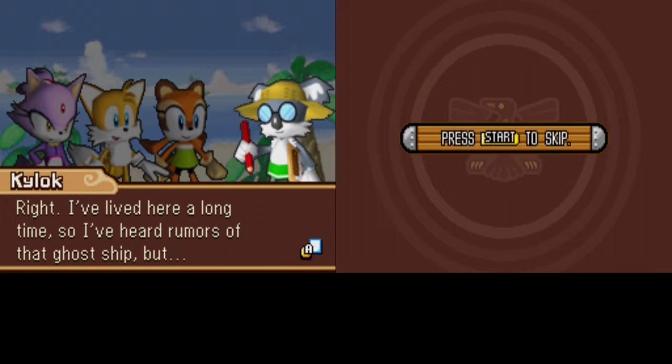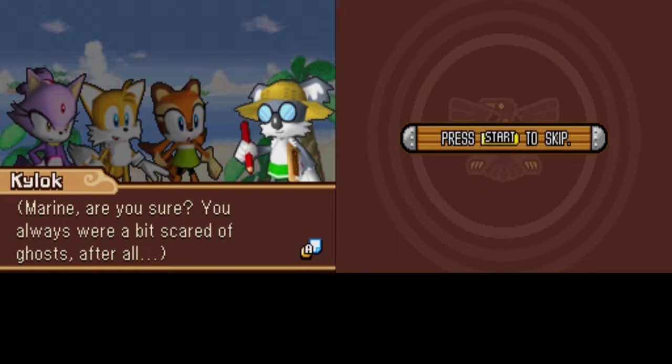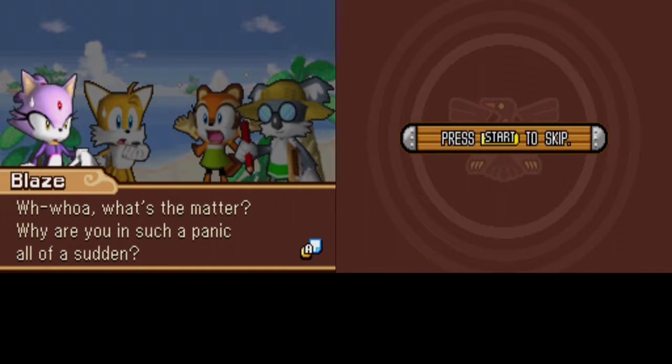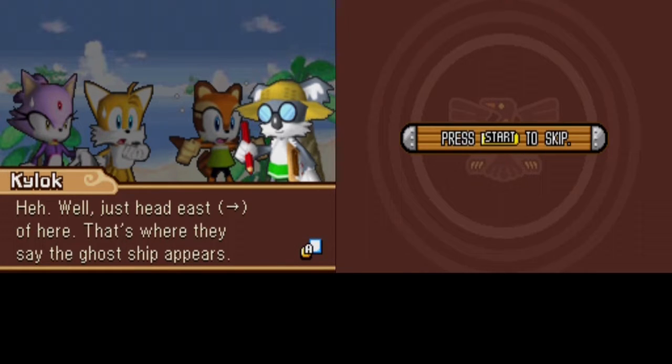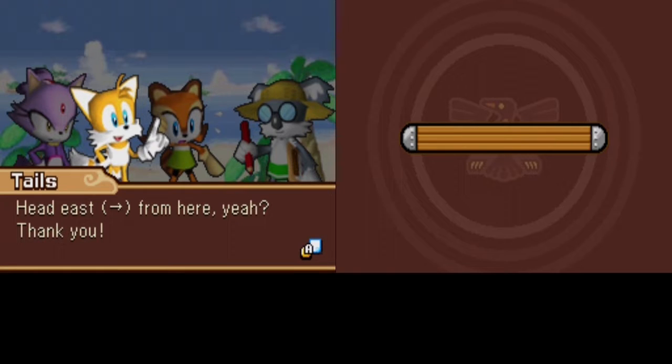Coleo mentions he's lived there a long time and has heard rumors about the rogue ship. The player jokes about the character's name - 'Kolo? Oi? Kylo?' Coleo reveals the ghost ships appear to the east, though it's still just a rumor. After some back and forth with Marine being nervous, they thank Coleo and decide to go raid the ghost ship. The player admits they don't know how long they can keep doing the voices.